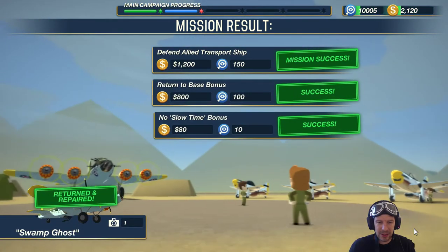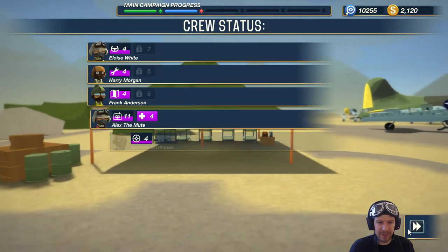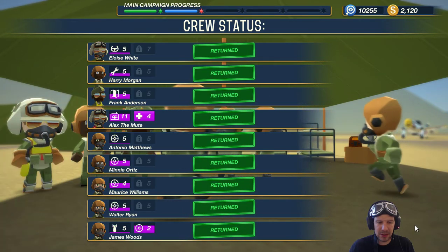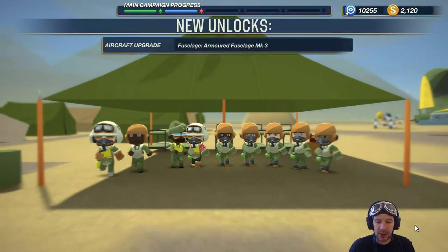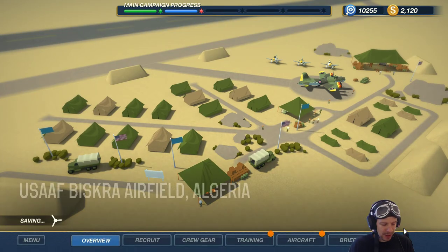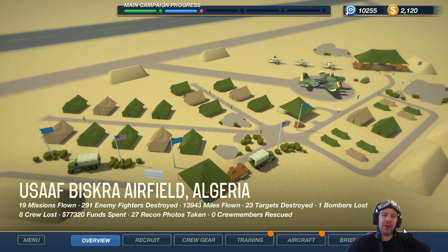Mission resolved. Defended the transport ship, gotten some cash, return bonus — perfect. Return repaired. Everybody skill up, please — no? Alright. Armored fuselage Mark 3 — that will be handy. Do throw a like and come visit me on other social networks. Click subscribe if you haven't, and click the notification bell if you want daily updates. Once again, thank you very much for watching. I'm Grumpworks and I'll see you all in the next episode. Thanks and bye.